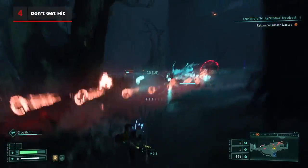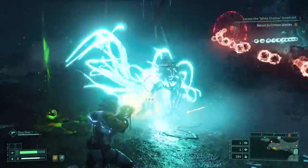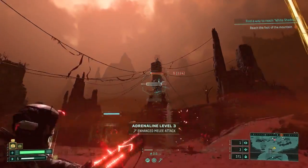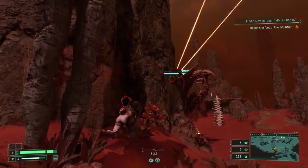This may seem obvious, but not taking damage is priority number one in Returnal, so if you're in a bad spot, your focus should always be getting to a safer place before you try taking out enemies. Remember, you can dash through projectiles, not just away from them, and try to always keep your enemies in front of you. This is easier said than done for sure, but use columns and ledges to your advantage.